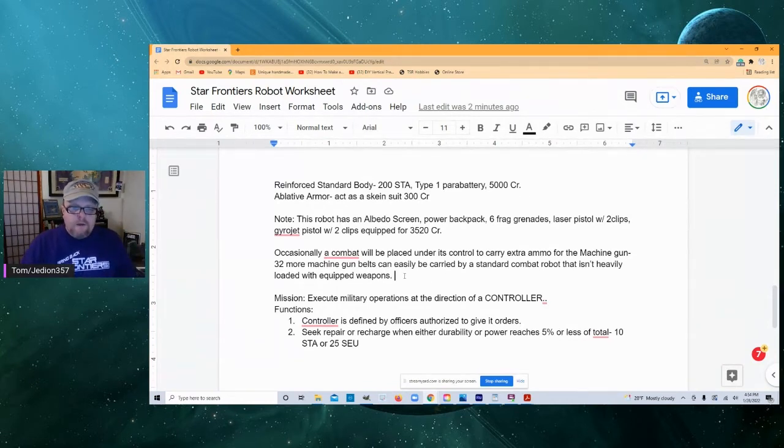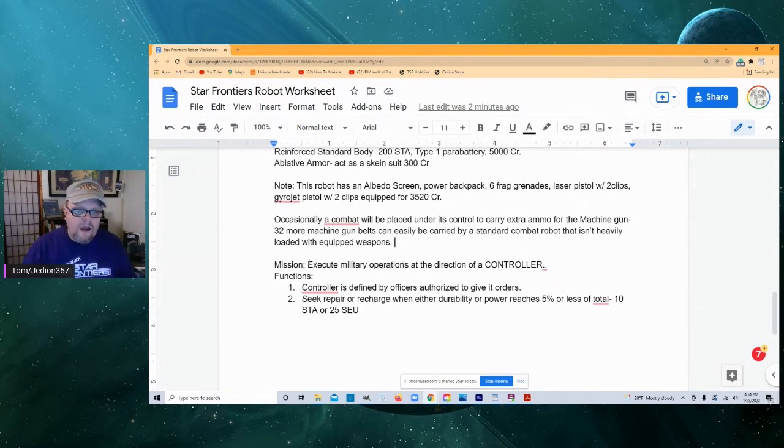His missions are simpler with higher level robots. His mission is to execute military operations at the direction of a controller — the only capitalized word is 'controller,' which is defined by officers authorized to give orders. You'd put in files on rank and uniform, so it would be anybody with the proper rank and uniform, or the personnel files of particular authorized officers. The second function is: seek repair or recharge when durability or power reaches 5% or less of total — that would be 10 stamina or 25 SEU.